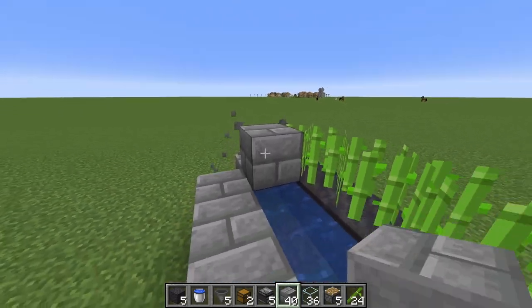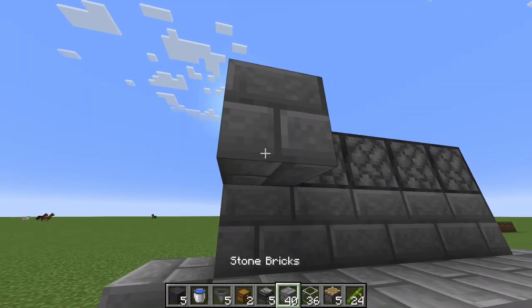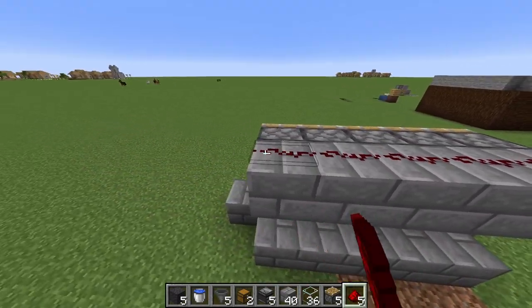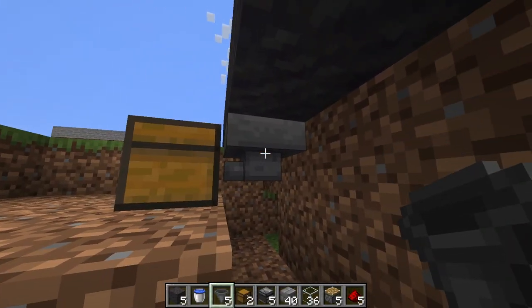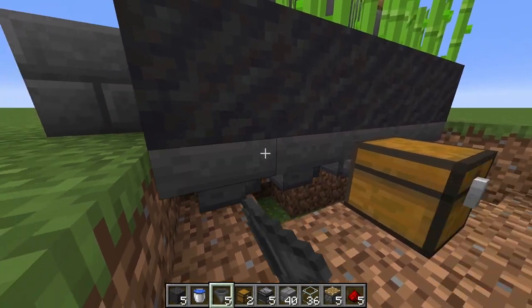Fill the top here with the rest of your stone. Go ahead and put the pistons on the top, stones on the back, add the redstone, observers facing outward, chest down at the bottom, attach a hopper, attach a hopper, and attach a hopper. Attach the other two hoppers.